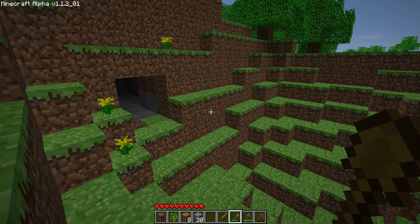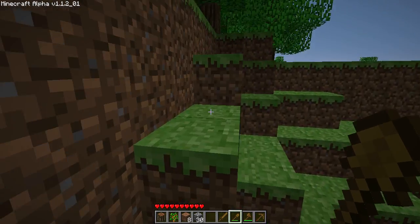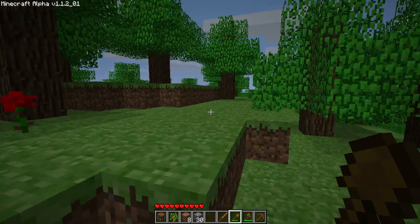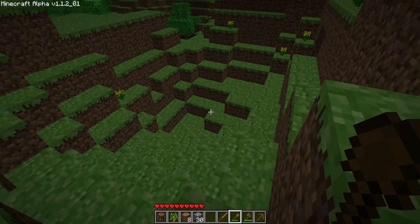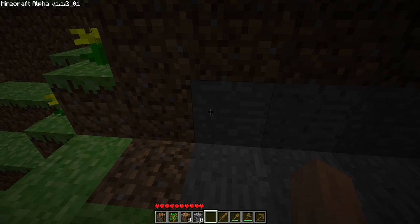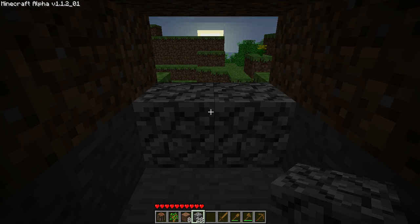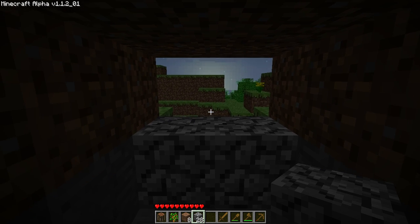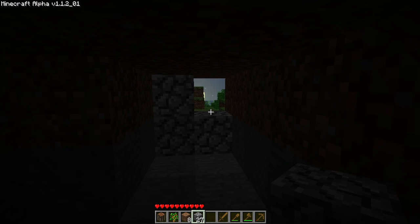I have my hidey hole. What I forgot to do — I'm sorry — is you want to find coal. Coal looks like stone with black dots on it. But before you finish your hidey hole, unless you want to stay in the dark for the whole night, you want to block off your hidey hole so nothing can get in. Creepers, skeletons, and zombies can't get in. If you leave a double-wide window open, spiders can get in inside. You want to have just one little window like that.